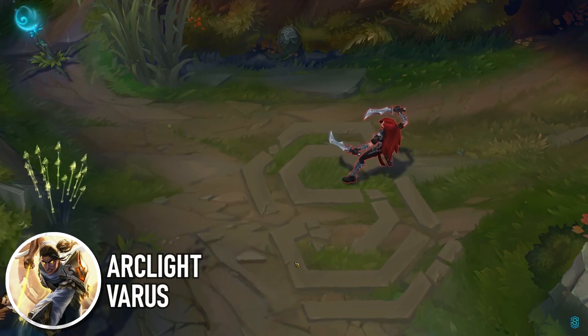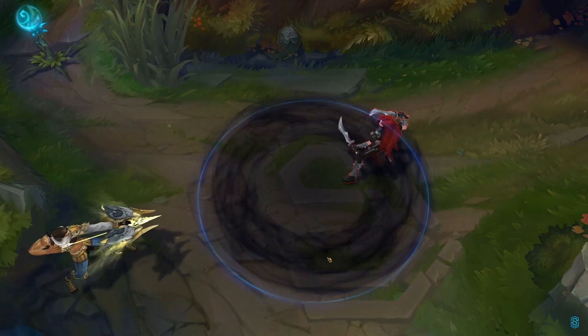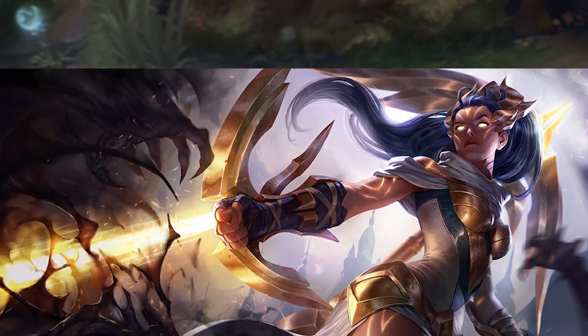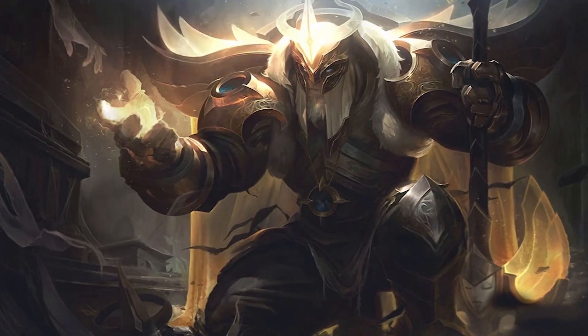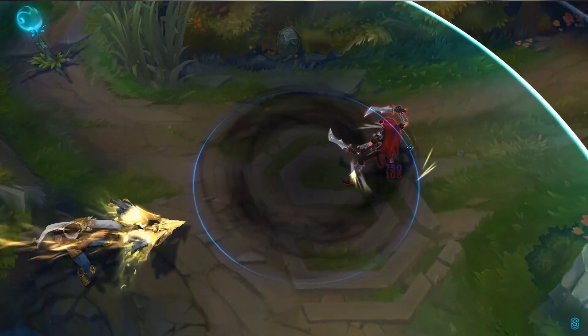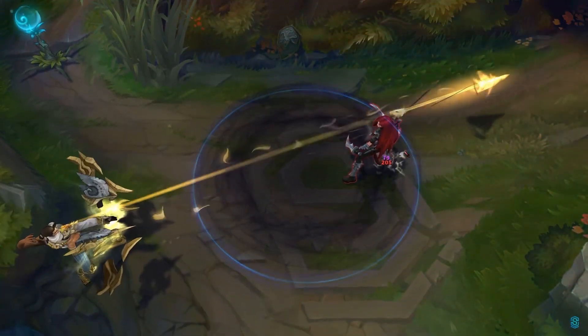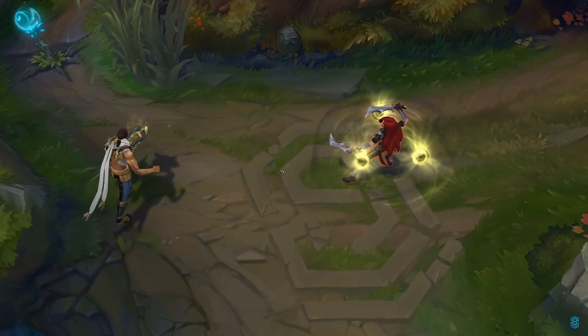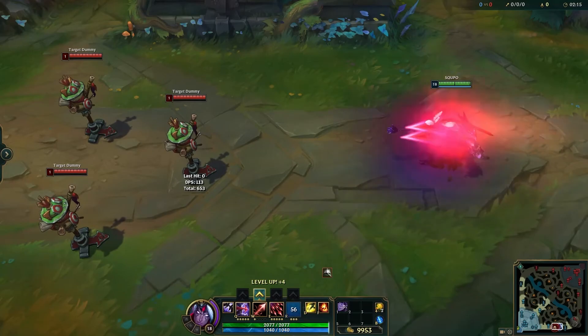However, at least you can see that ability, unlike Arclight Varus, who has infamously solidified itself as one of the hardest skins to keep track of in the game. Due to Arclight skins having a golden hue, they have a similar color to the pathing of the rift, and when you have a thin, high-damage ability like Varus's Q, that can be kind of an issue. And while you still can see his abilities compared to his base skin, I think I know which Varus I'd rather be fighting.